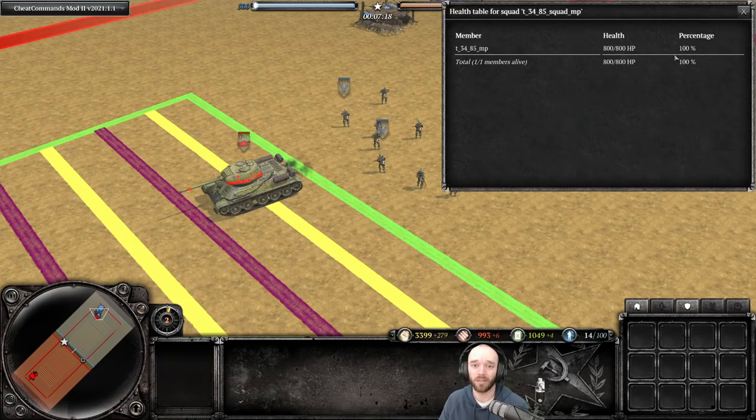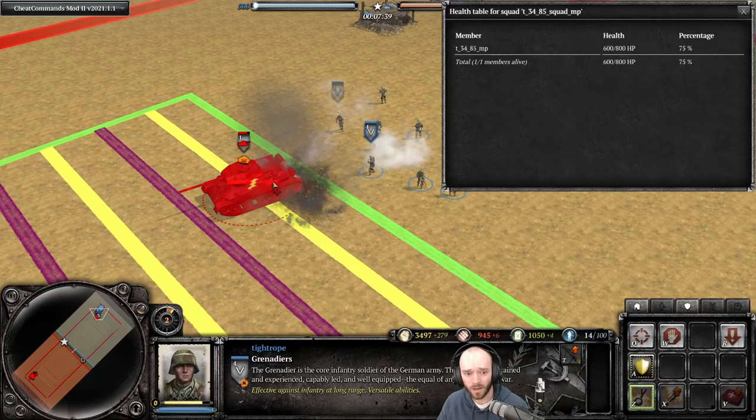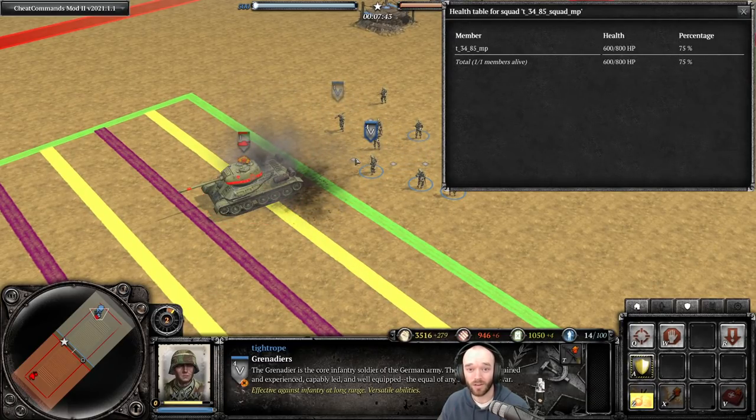I thought 75% health exactly was incorrect — but that was wrong. Here we have an 800-health T-34-85. Remember back then the Panther used to have 800 health, so this is acting as a stand-in for the old Panther. I'm going to fire off two Panzerfausts on it — should do 100 damage each — and that results in engine damage. So you only have to get it to 75% health; you don't have to get it any lower.